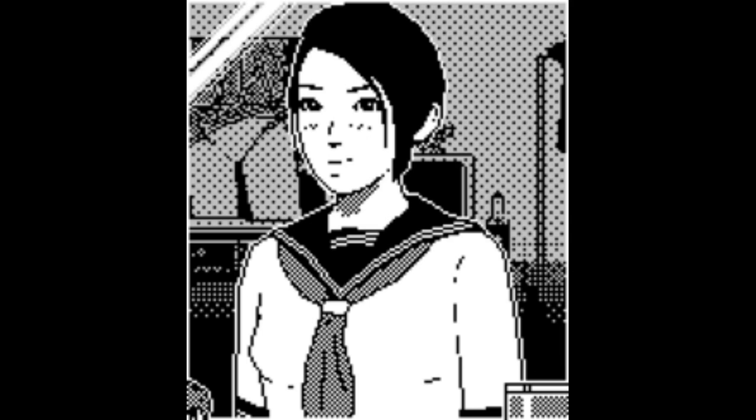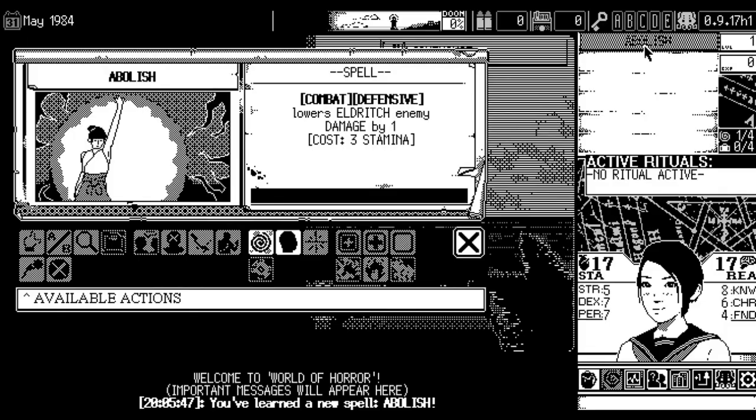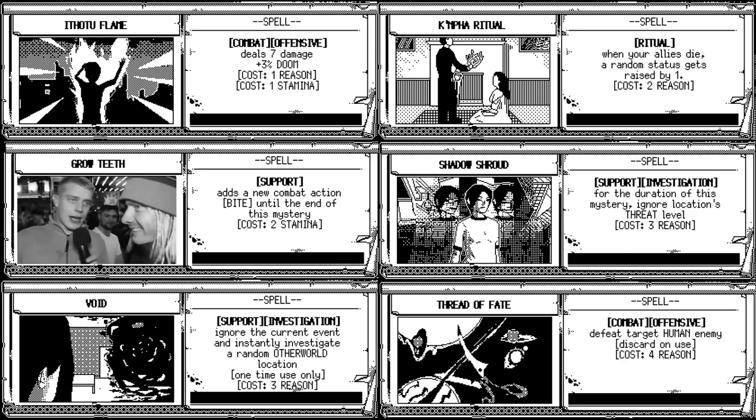Now, that sounds pretty easy on paper, but you've got to select a character to do all this with first. Kadabra is a transfer student who is good friends with a bunch of spooky ghosts. Thanks to this, she has a good knowledge of the arcane and gets to start with a random spell. This is kind of the perfect time to talk about spells, as I kind of forgot to mention them in the first few sections.